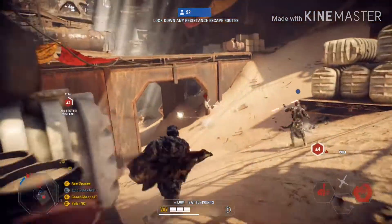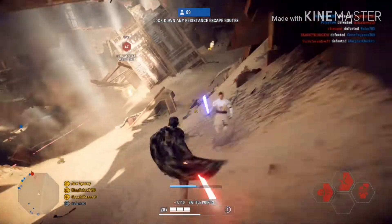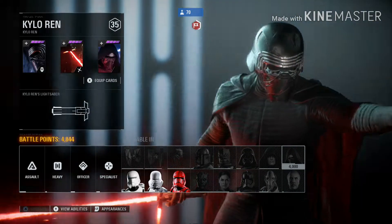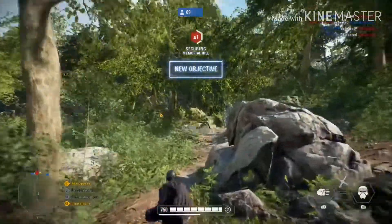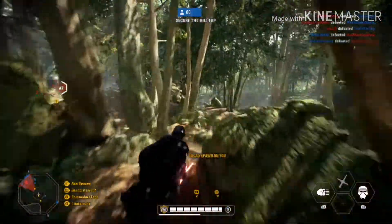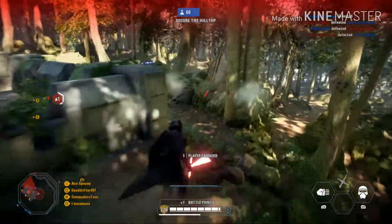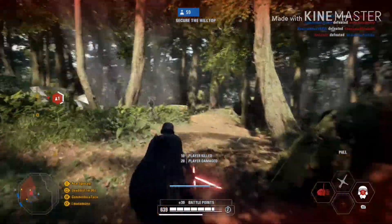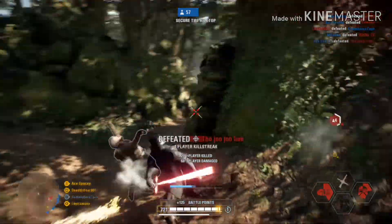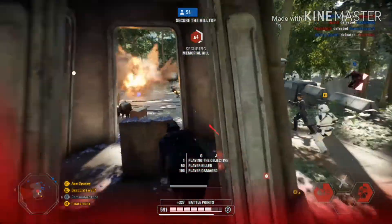Moving on to BB9E's main ability — I got a little creative with this one: a flamethrower ability. In The Force Awakens there was that funny scene where BB8 used a lighter to represent a thumbs up. Since BB9E is a First Order droid, they might have given him a special modification where that can be used as a flamethrower. I also thought of R2-D2 from Revenge of the Sith where he torched those super battle droids. The combination of those two scenes gave me the flamethrower idea. It'll be similar to the First Order flame trooper's flamethrower but more effective and do more damage, and since it's an ability it'll only last a limited time, so you have to be smart about when and where to use it.